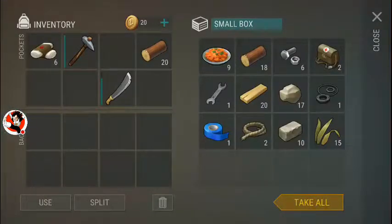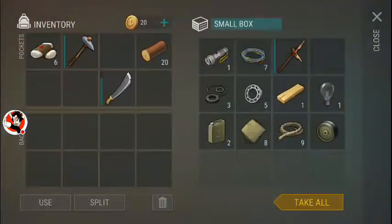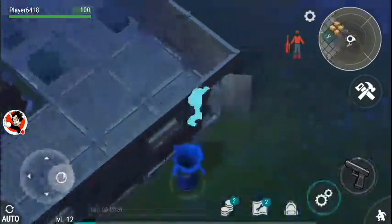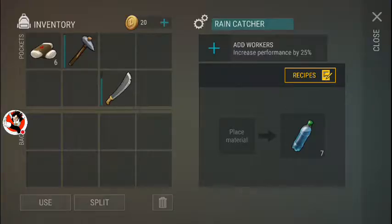You basically get this energy bar every day that will refill itself over time. This guy right here is also important — he's a rain catcher. That'll give you your bottles of water if you have empty water bottles.